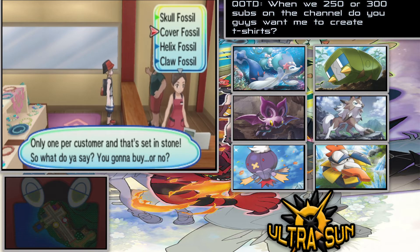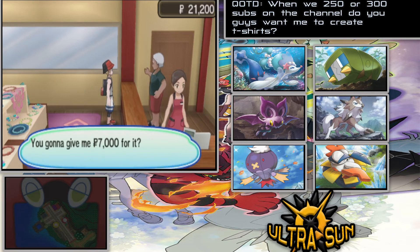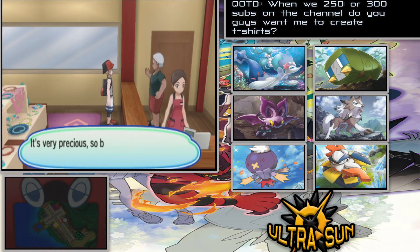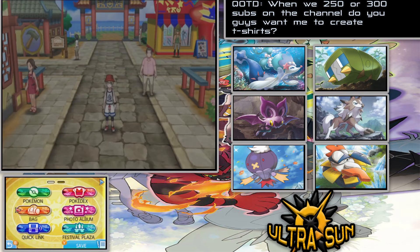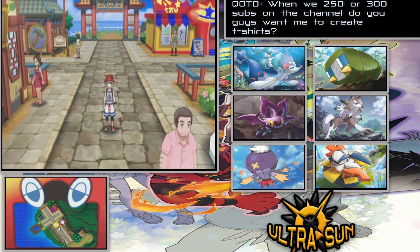Here we go — it's one per customer so I need to be sure about this. Okay guys, place your guesses in the comments below on what fossil I'm going to get. I'm going to get the Jaw Fossil — that's for Tyrantrum. It costs 7,000 Pokedollars which is a lot, but it's worth it. I love Tyrantrum — I used this Pokemon a lot back during my X and Y competitive days. It becomes a Rock/Dragon type and it's a really nice Pokemon to have.